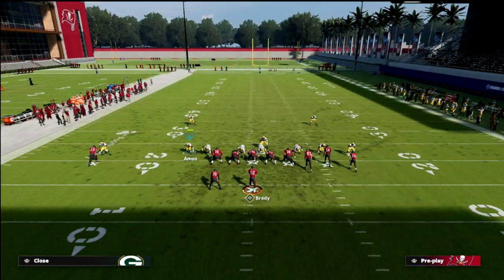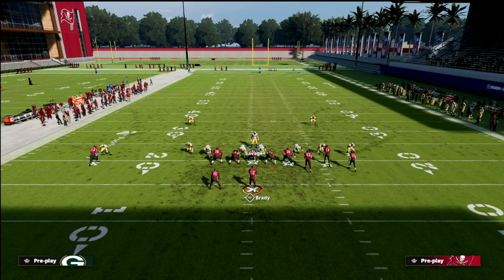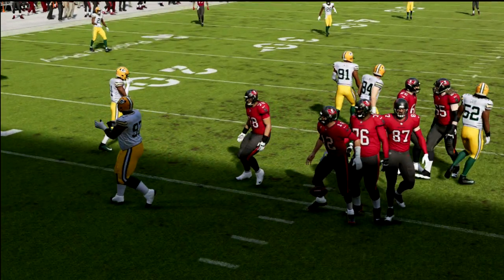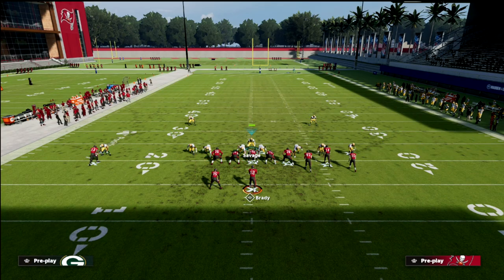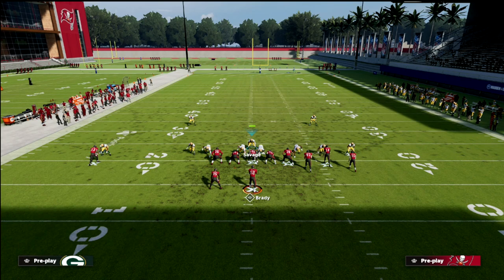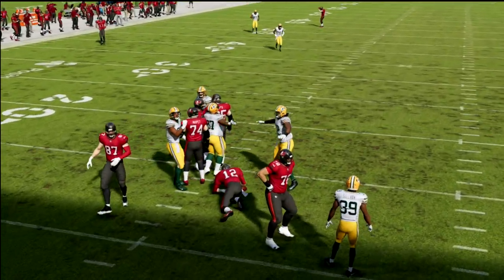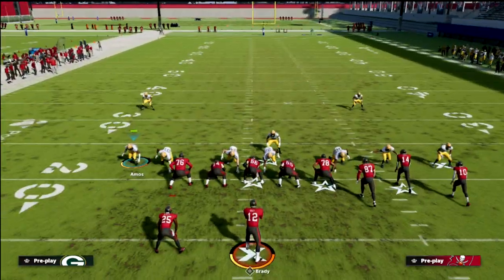Just crash them one direction so the blitz angles aren't too extreme. If they block their tight end, this doesn't always come in — similar to 3-3-5 wide, it happens sometimes but not consistently. So if they're consistently blocking their tight end, I'll send the six-man version because I don't have to worry about the tight end wheel — I just worry about the running back and run right to them.